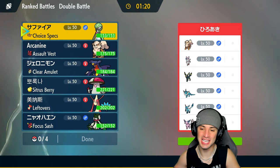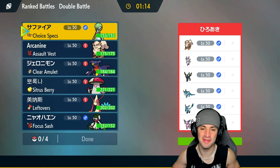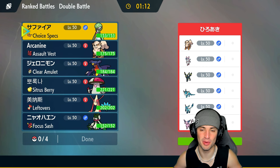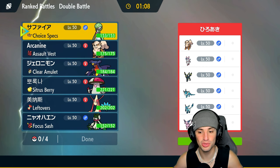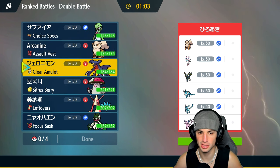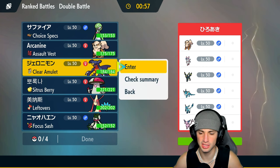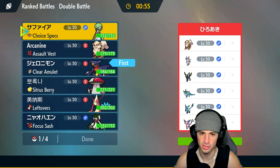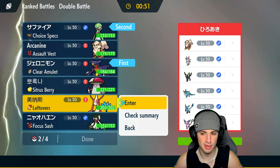Check this out — an Eeveelution team with Arcanine. I don't know why they didn't just go all Eeveelutions, but still five Eeveelutions — I give them props, definitely a dope team. From here I could lead my Choice Specs Pokemon if I'd like. Gardevoir and Garchomp is good here because EQ could work wonders. I've got Clear Amulet in case they want to Intimidate. I just have to watch out for Glaceon.